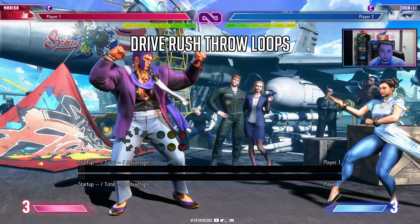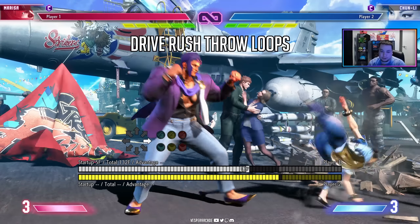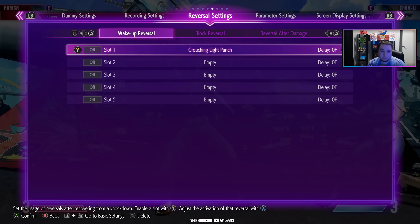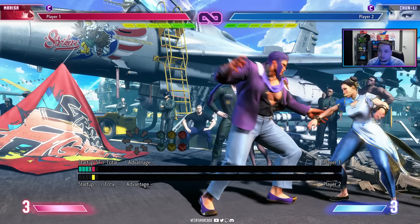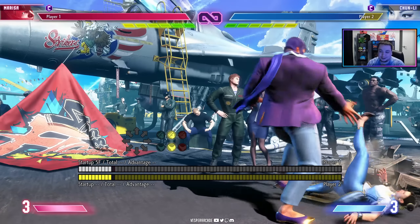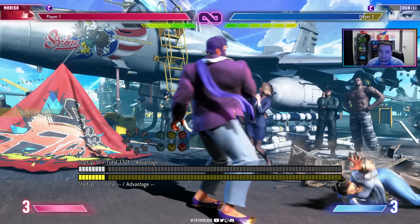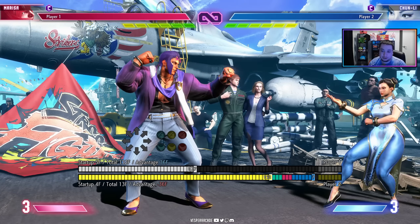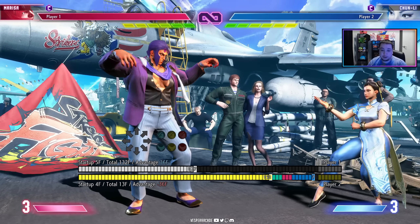Now the drive rush throw loop. Marisa is too slow to throw loop without meter, so she has to use it. I'll get Chun-Li to do a wake-up crouching light punch. I forward throw with Marisa — I try to walk forward throw and it's not even close. Now using the drive meter with drive rush — I get her, and you can see Chun-Li does her wake-up crouching light punch but still gets caught. It's still really strong even though you're spending one bar each time. With the drive system, Marisa wouldn't otherwise have a throw loop, so it's really powerful for a character like her.